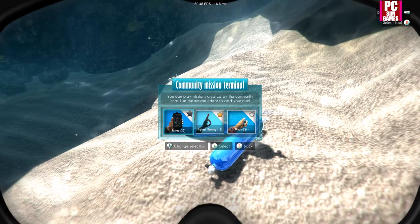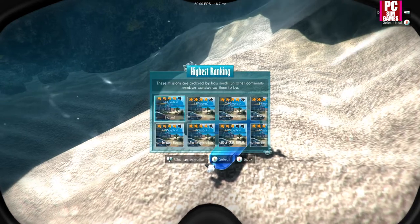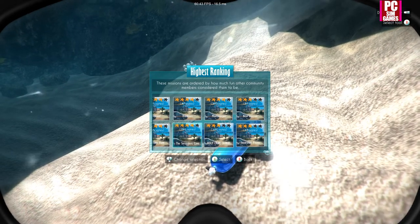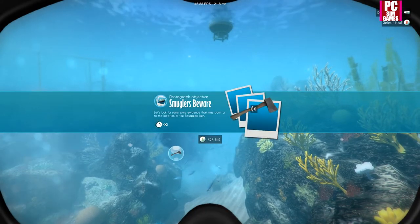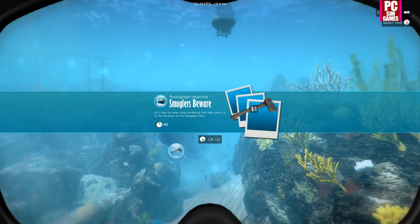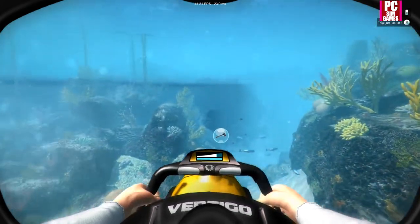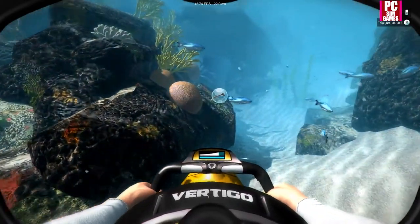You can play missions created by the community using the mission editor at your own - recent, highest ranking. Invasion, hardcore minesweeper, insurance photos, holy crap sharks, a smuggler's cave - I've got to look at this! Smugglers beware - let's look for some evidence that may point us to the location of the smuggler's den. Okay, there's an axe there.